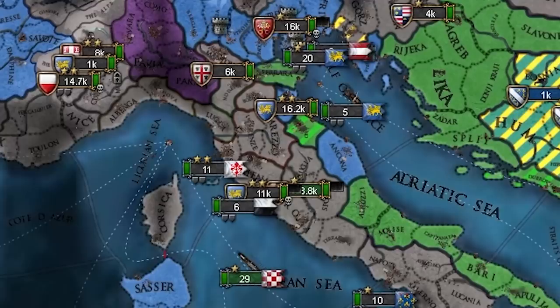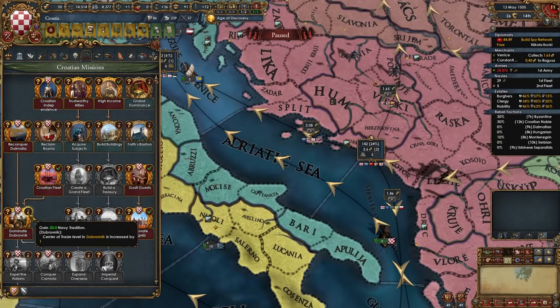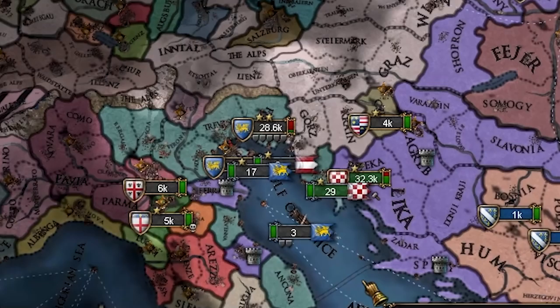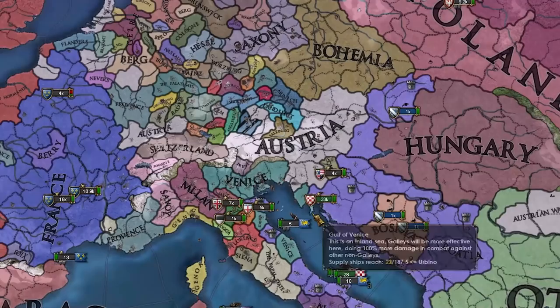We take the mission to dominate Dubrovnik — gives one naval tradition and increases the center of trade by one. I have been excommunicated, which is painful. Now I'll chill for about 10 years until the truce with Austria expires so I can use Venice to help fight Austria again. I kind of messed up leaving the HRE. I also got a bit too carried away with high inflation. And Venice broke their alliance with me — not good. I needed them for Austria.